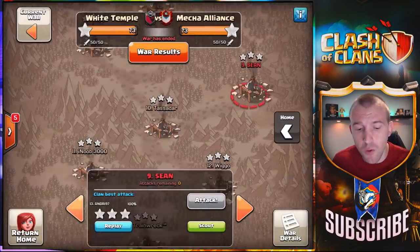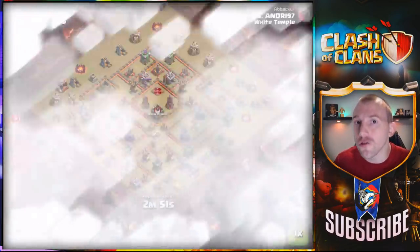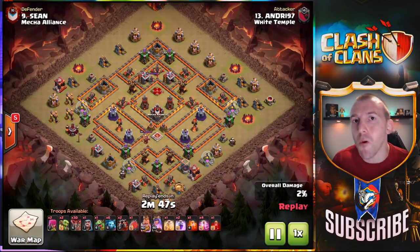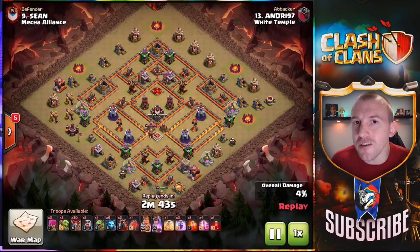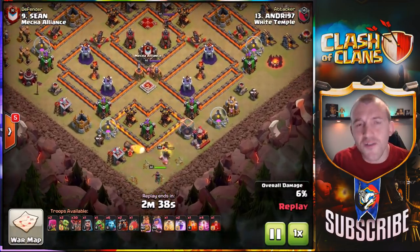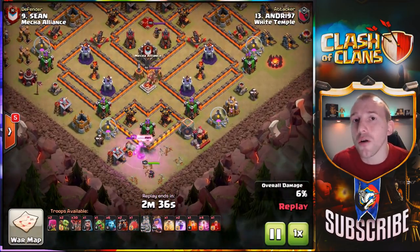In my opinion right now these are the two best strategies — let me know what you think down in the comments. It's fantastic that at Town Hall 10 there's so much variety right now — you can see the miners, the brawler witch, the valkyries, even witches themselves. There is a lot of variety, let me know what you think and make sure to leave a like on the video if you do enjoy this one.